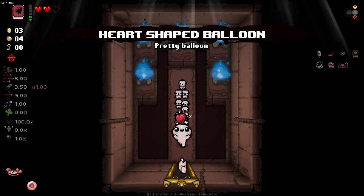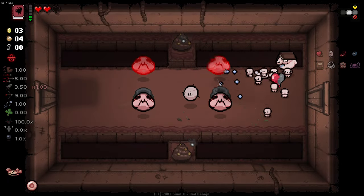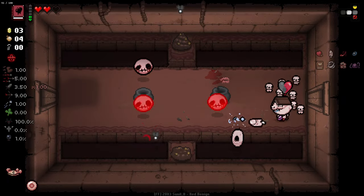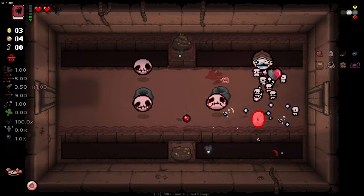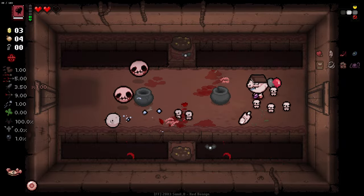Heart-shaped balloon is a pretty good one for keeping our health consistent here. Very very nice to have. Of course some items aren't going to make a lick of difference for us. So now we are able to do a little bit of damage but it's still mainly going to be our mini Isaacs that are doing the brunt of the damage.